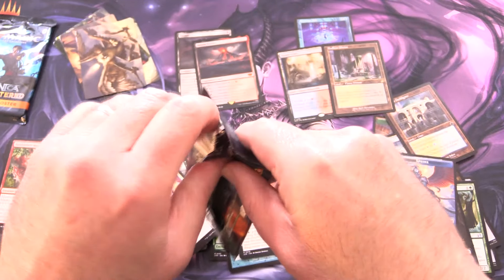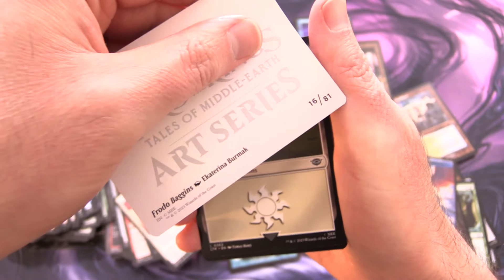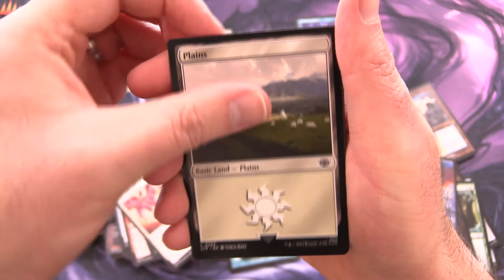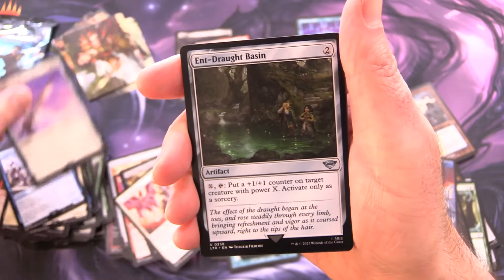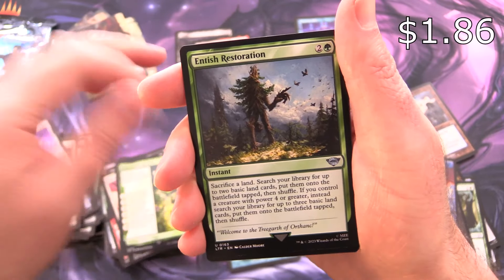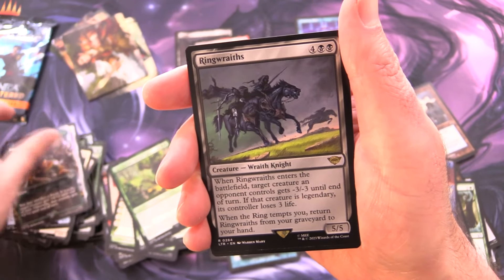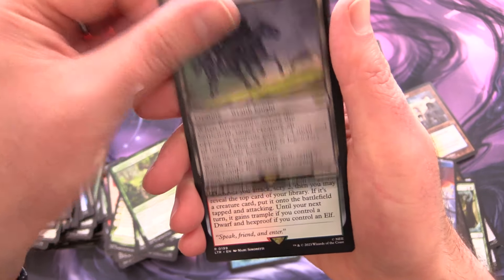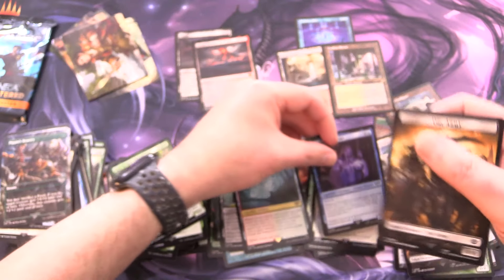Lord of the Rings, you have to kick it up a notch — Orcish Bowmasters, the One Ring, or Bast! Let's go. Frodo Baggins and a Plains, Esquire of the King, Knights of Dol Amroth, Dunedain Blade, Entwood Basin, Long List of the Ents, Entish Restoration — that's a solid uncommon — Quick Beam, Upstart Ent, Pippin's Bravery, Ringwraiths as the rare. Doors of Durin, Foil Saruman the White, and an Orc Army token.